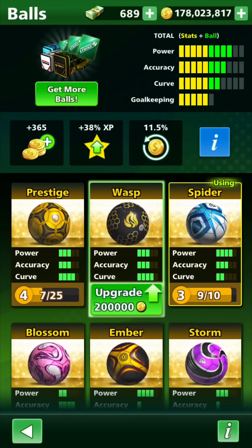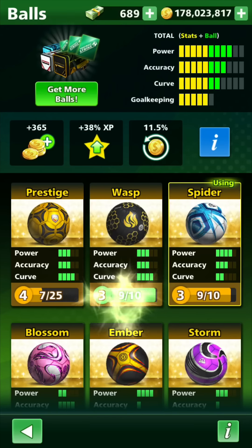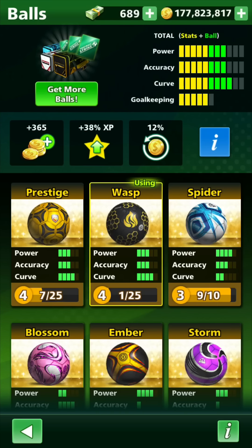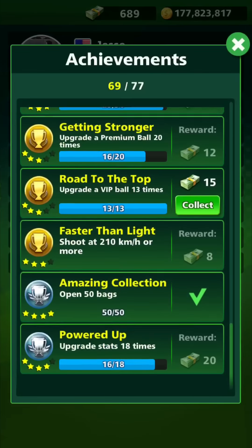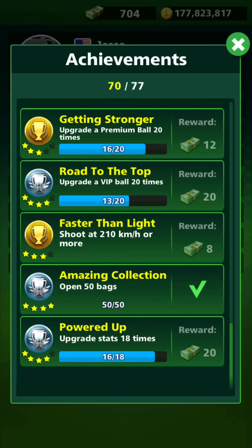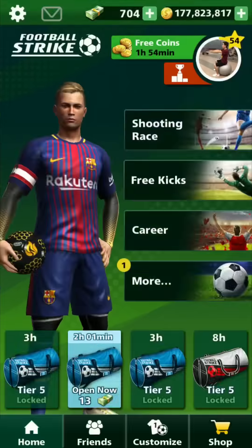Let's move on to one of my favorite balls — I love this ball so much, it's the Wasp. Let's upgrade it — 200,000 coins — boom. Three power, three accuracy, four curve. Same exact stats as the Prestige, but I was using it on level three and I loved it more than the Prestige. Total of 10 stats, so let's use that. I'm at 70 out of 77 achievements, but I still need to upgrade 7 more VIP balls. This game really wants you to buy cash!